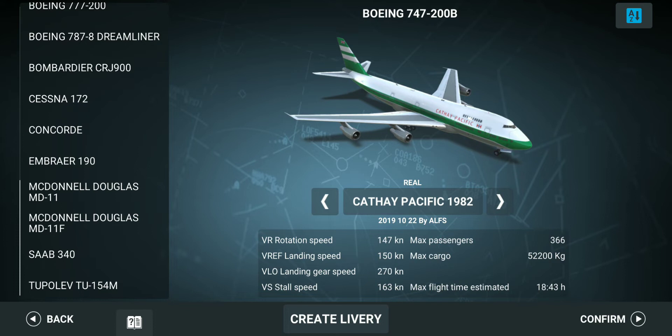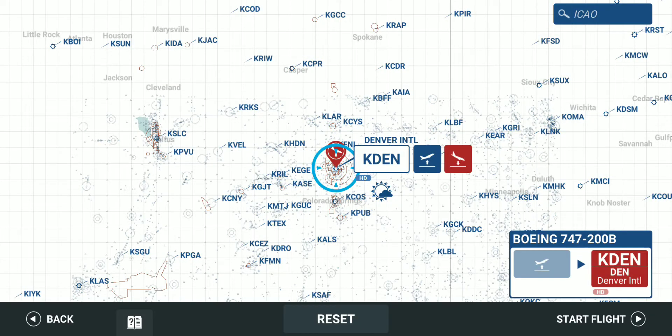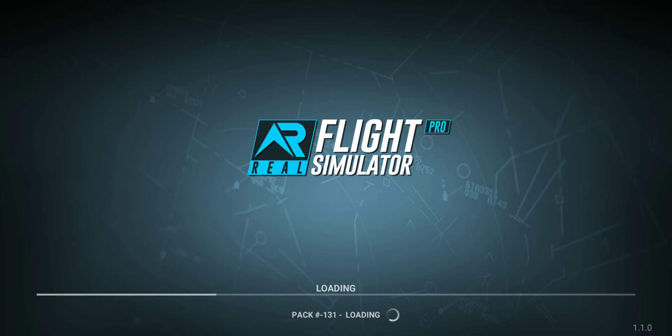So today we are flying the Boeing 747 — this is the new airplane added to our list. Today we try something new: we're gonna land without brakes and reverse thrust. So can we stop our plane? Let's check. We landed on Denver International Airport, so here we start.